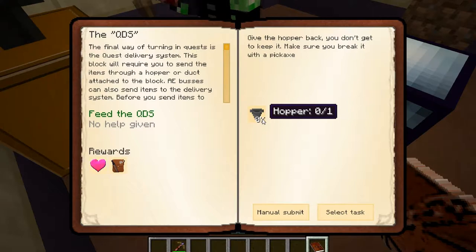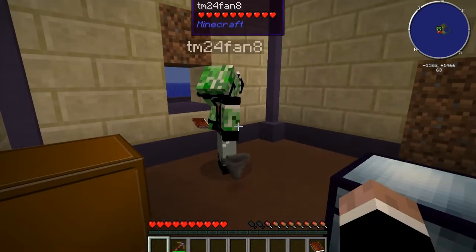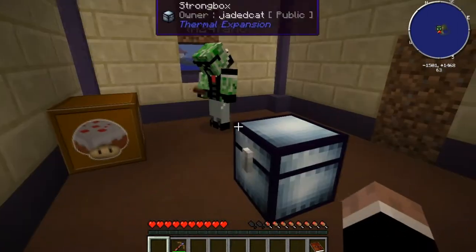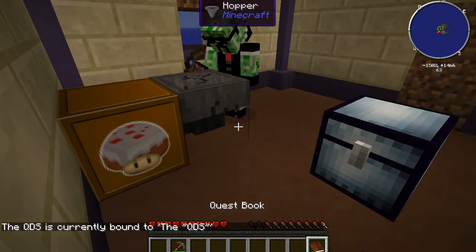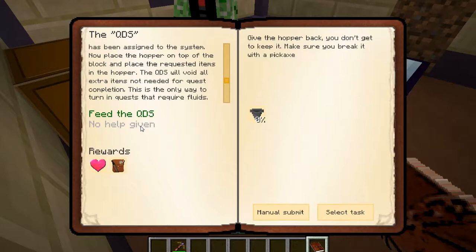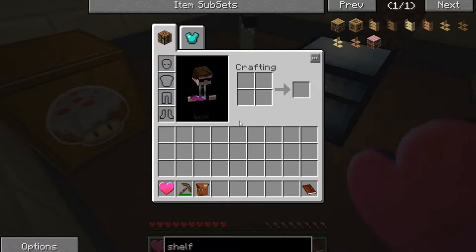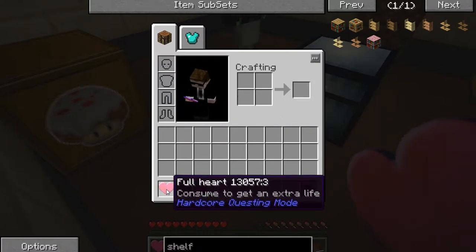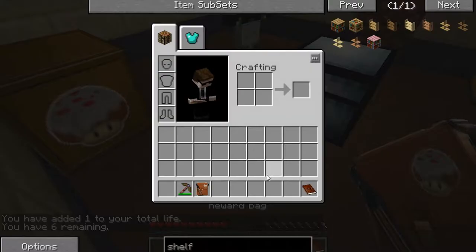Now I have to give the hopper back. I got it. Sorry. So then how do I give it back? I just manually submitted it. Yeah, that's probably how. Something I've noticed — make sure you hover over the full hearts to make sure it says 'consume,' because if there are rotten hearts they take a life away. I got the decor reward — a bunch of different colored bricks.